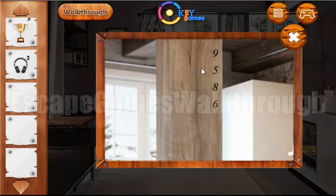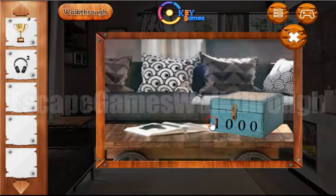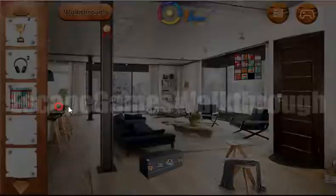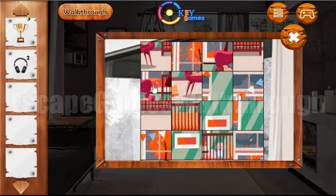Here you can see the writing on the wall — it's 9-5-8-6. We can enter it here: 9-5-8-6. Okay, here we have got a tile from the puzzle.